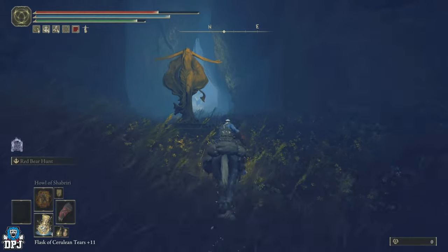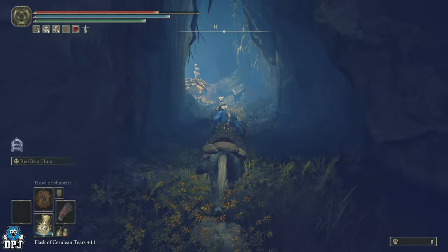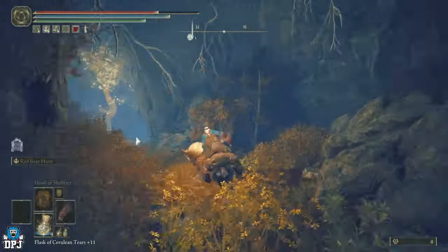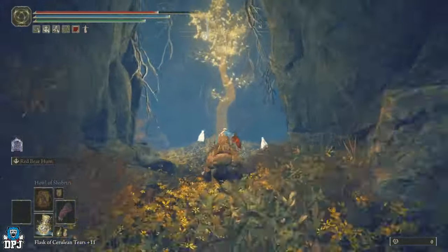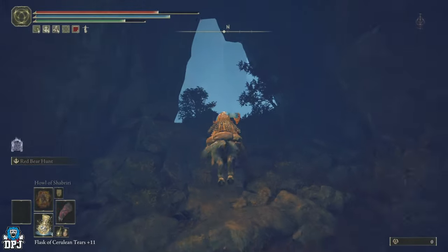Now it is a bit foggy and dark. I'm going to put on my light — there we go. From here, run past this flower and follow this way. When you see that pretty tree, turn right and go up here just like so.